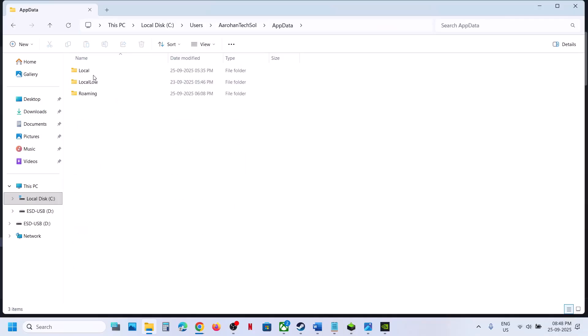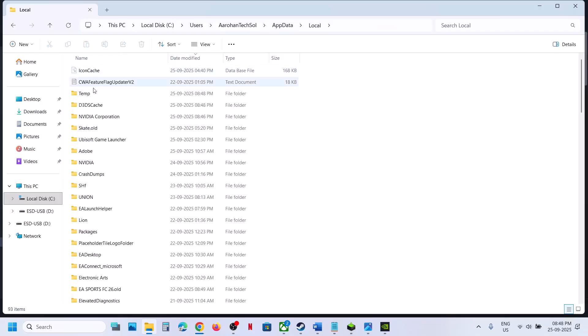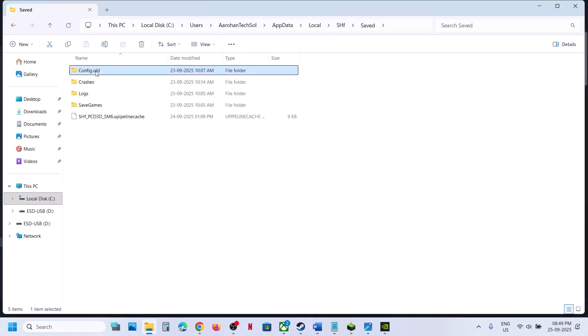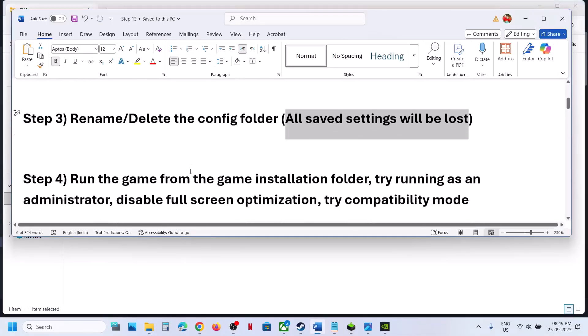Open the AppData folder, then open the Local folder. Here you can see the SHF folder — open it, then open the Save folder. You will see the Config folder. Rename this folder, then launch the game and check. If still not working, move on to the next step.